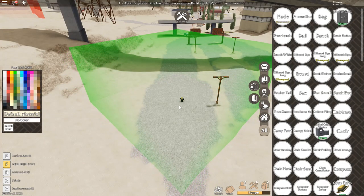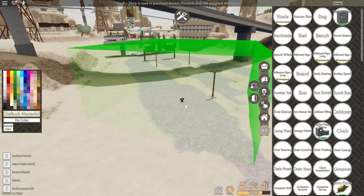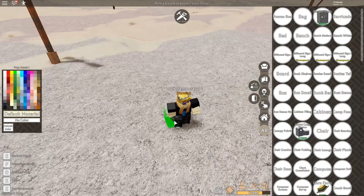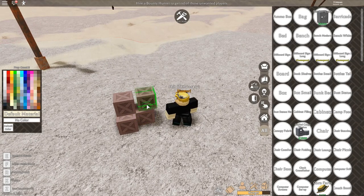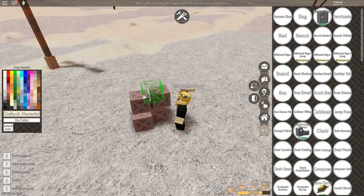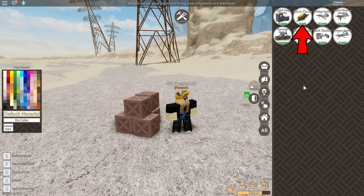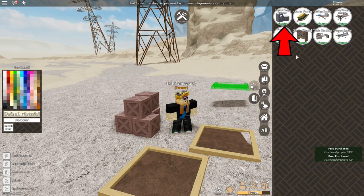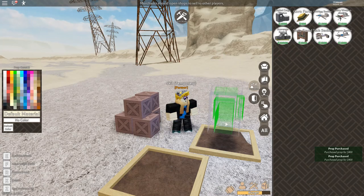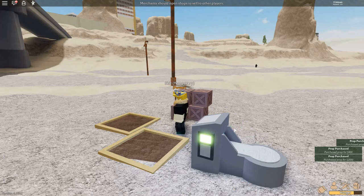Upon selection, a large transparent cube will appear centered on your cursor. Find a spot where your node doesn't touch anyone else's and click to place it down. The node functions as the barrier of your build — anything you place has to be inside the cube, and no one else can build things in your node without permission. Click into the Production tab of the Build menu, select Corn Farm and place a few down. Next, place a Capital Cargo Station. Finally, exit the Build menu and plant your crops by mousing over the farms and hitting E.